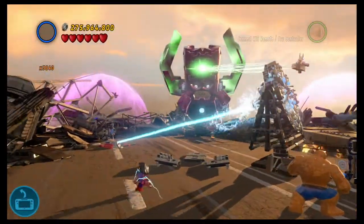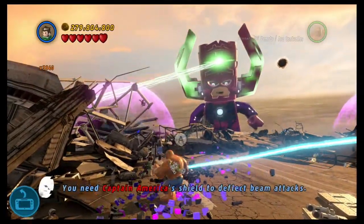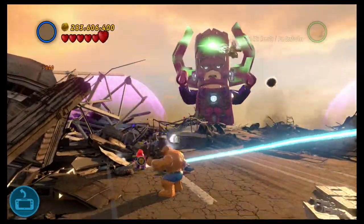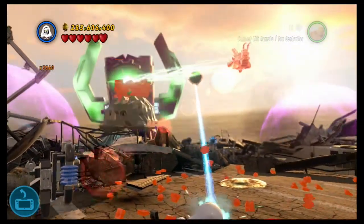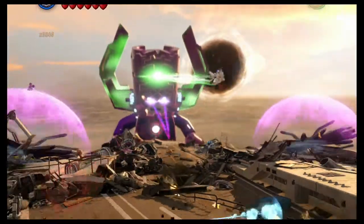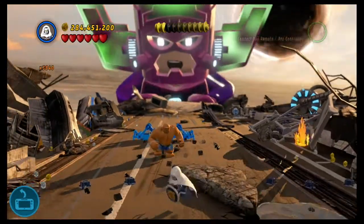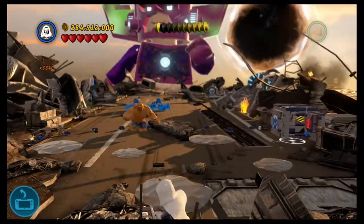I do not have Captain America here. Gotta get — I wonder, will Taskmaster work? Because he has a shield. Oh my god — Taskmaster is going to save the world! Just keep pressing the direction that the helicarrier is going the opposite of, to keep the portal maintained. Team four, it's all on you now. Find a way to make him let go.